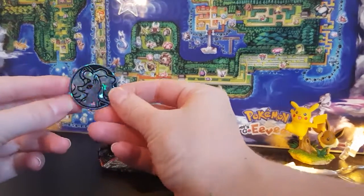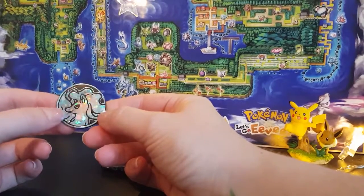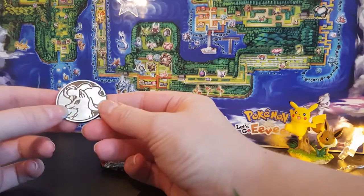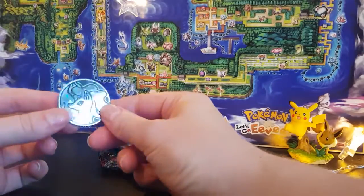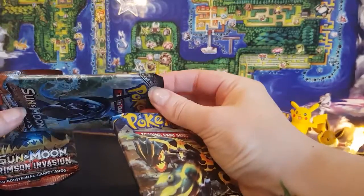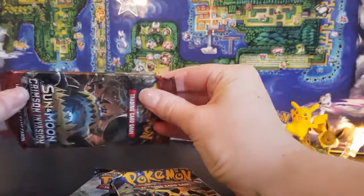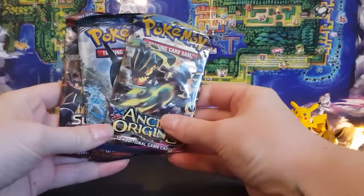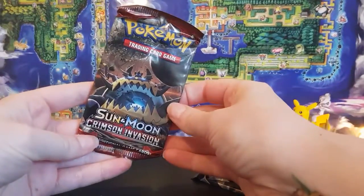Oh look, it's another Ninetales coin. I actually opened some — I think it was the Hidden Fates tins, or no, it was the Kanto mini tins — and they all had Ninetales coins in them, so this is clearly a common coin. The only downside to these Pokeballs is that the packs do get squished when putting them in there, but the cards themselves don't appear to be bent. So out of the three we have Ancient Origins, Sun and Moon Burning Shadows, and a Crimson Invasion.